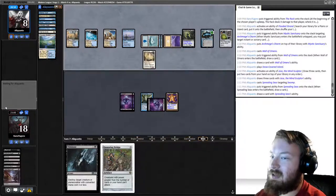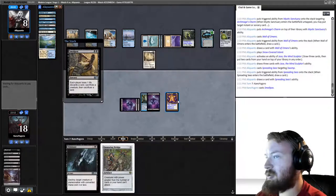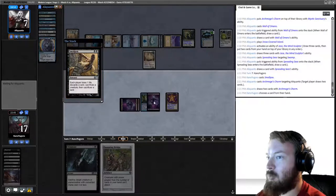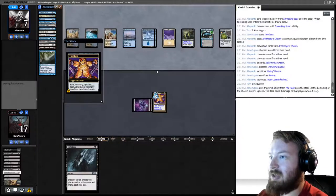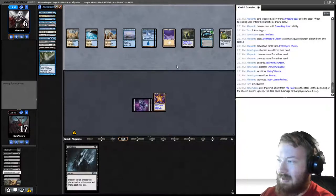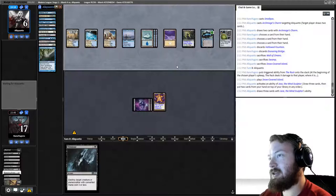If you were building this deck and started with this list, Inquisition of Kozilek would be the first thing you should purchase. I'm going to Smallpox — I'll be discarding Ensnaring Bridge. Opponent is going to draw two cards — they're not going to gain control of the rack. Opponent sacs Wall, sacs a land. In order of importance, you'd acquire Inquisition, then Thoughtseize, then Mutavolt, then Liliana, I think in that order.